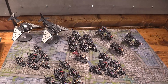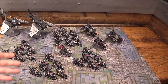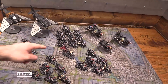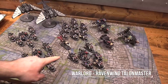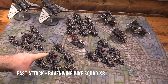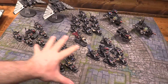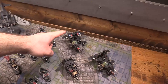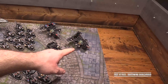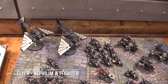Here is my 2,000 points of Ravenwing. It is an Outrider, obviously — there's no true choice here. We have Samael and the Talon Master for characters. We have three units of bikes, only five bikes in the squad plus an attack bike with two plasma, combi-plasma and multi-melta, all three the same. We have a ten-man Black Knight squad. We're going to bring a Landspeeder of Vengeance and a Dark Shroud. And we're also going to bring both Flyers — the Nephilim Jet Fighter and...